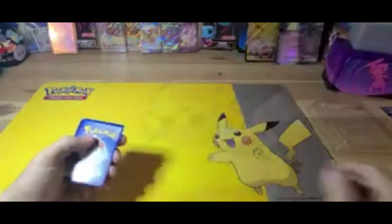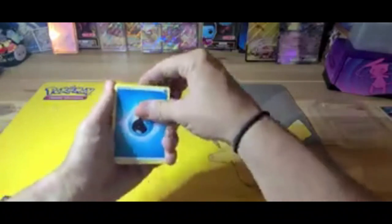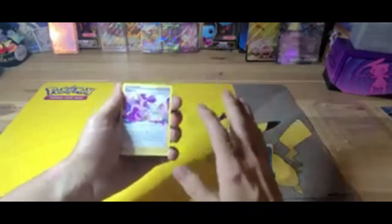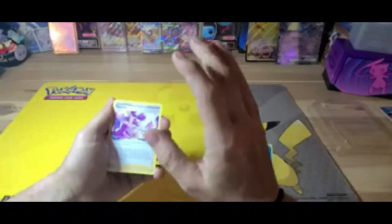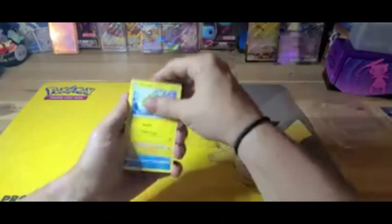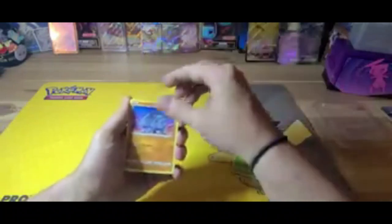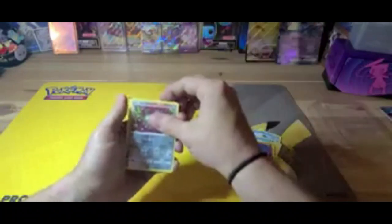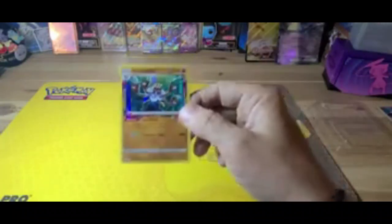Lost Origin pack two — actually a personal note: Giratina is my middle daughter's favorite, her favorite color is purple so she loves this card and she actually pulled the full art once — she was over the moon! Cards: Comfey, Snom, Lost City, Electrode, Gligar, Wurmple, Rhyhorn, got a Stunfisk, and a hollow Barbaracle.